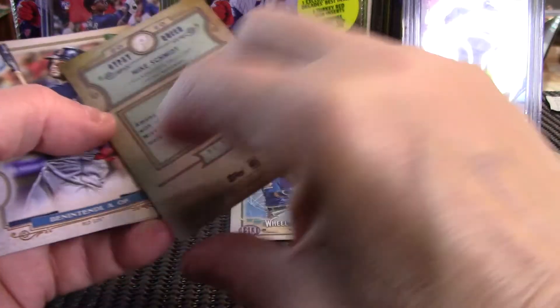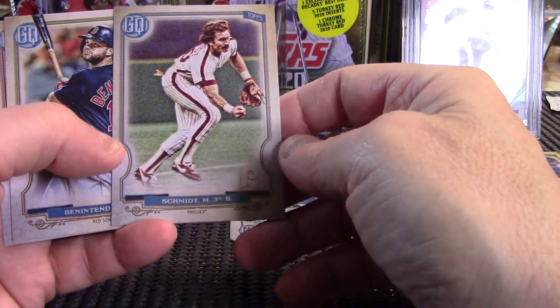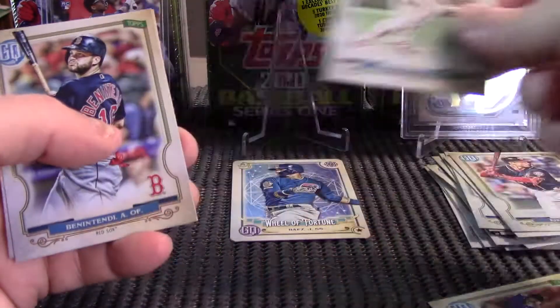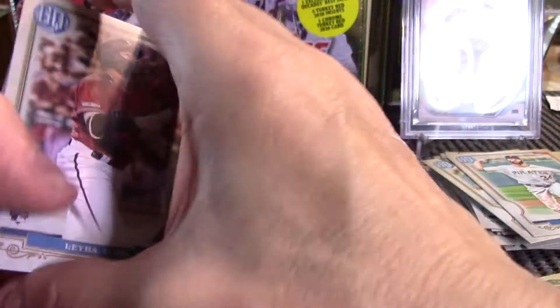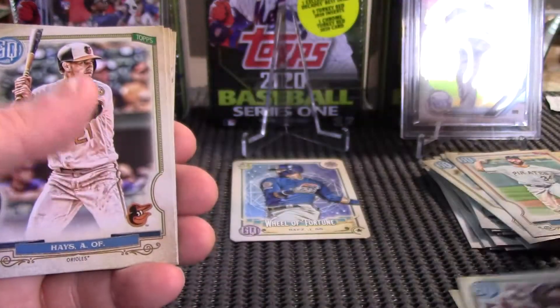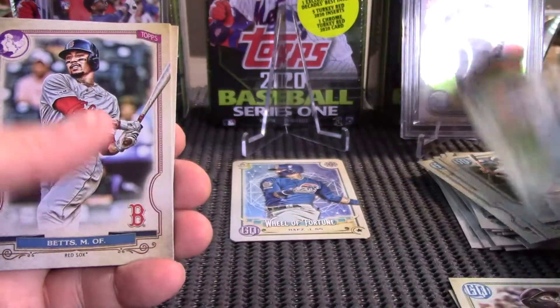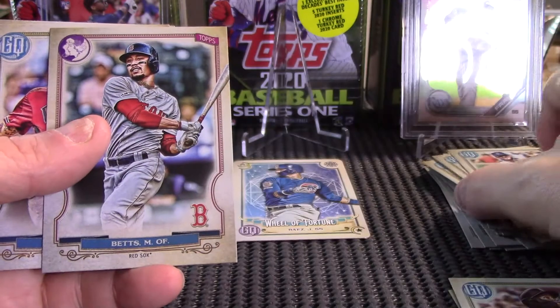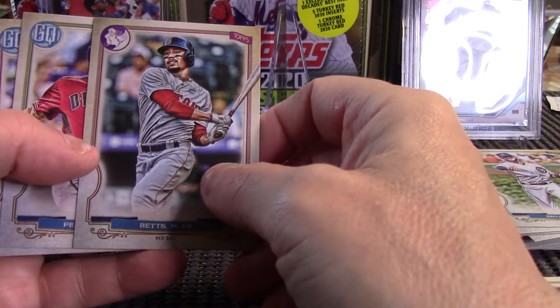There's Mike Schmidt. That might be a short print — I can't remember where the short prints start; that's 307, I think they start at 300. I don't really look too hard at first for the short prints — that gives me something to go back and look at later, kind of looking for the hidden gems. A lot of times you get one and it's not anything all that spectacular.